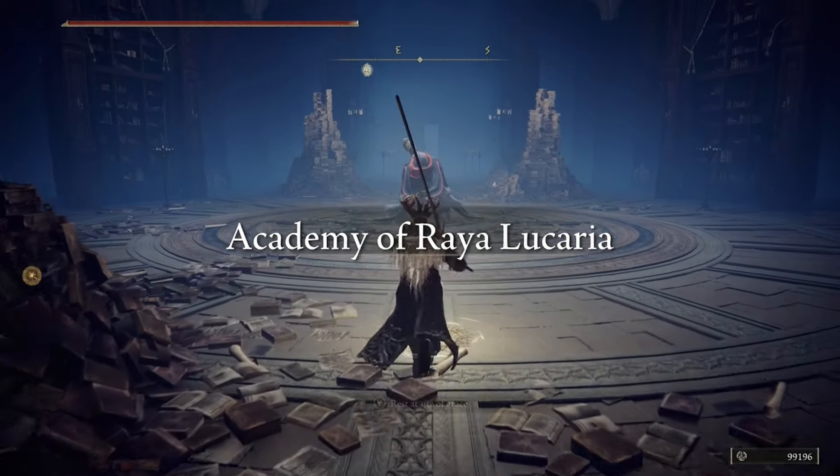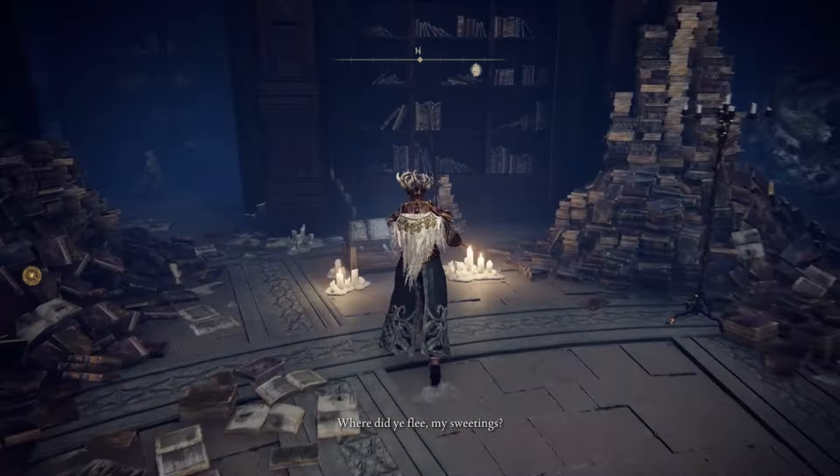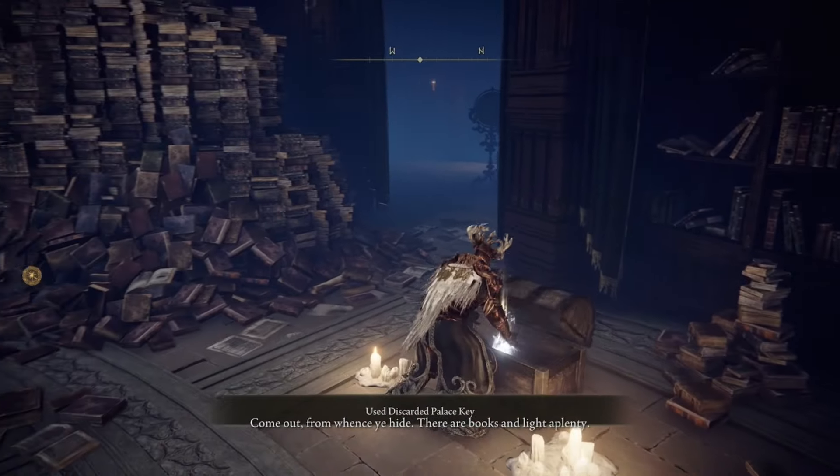Once you reach Raya Lucaria Academy, directly to the left of Rennala is going to be a chest. Open it using the Discarded Palace Key and there you will find the Dark Moon Ring.